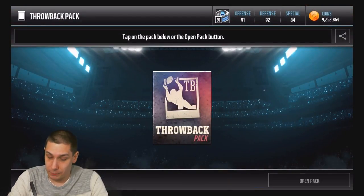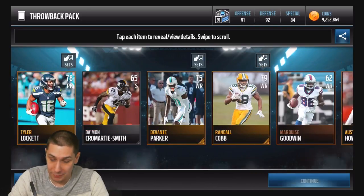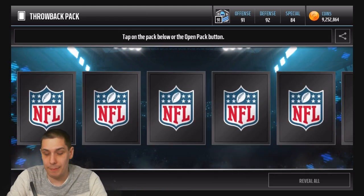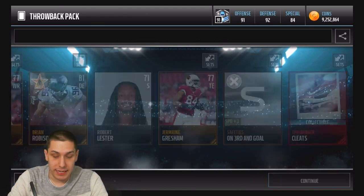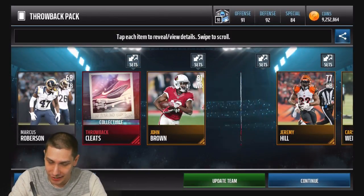Based on the fact that I've only pulled like two helmets in the entire time I've been doing these, I have to assume the helmet is by far the rarest. It looks like the cleats are probably the most common and then the shoulder pads maybe second — we get a Brian Robeson there, and we get another cleats and snapshots.